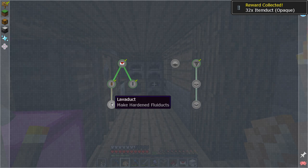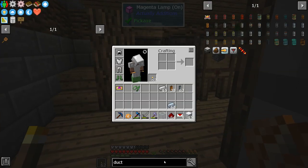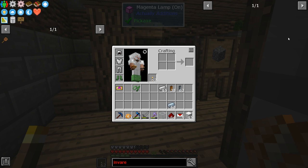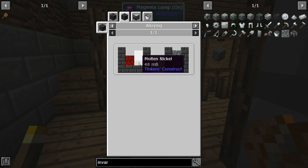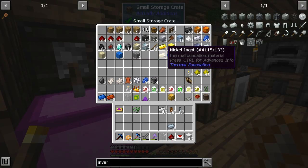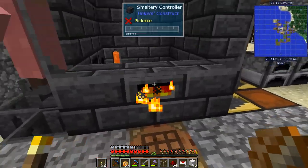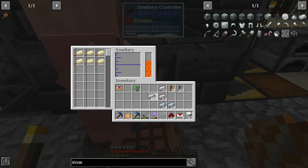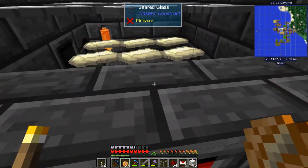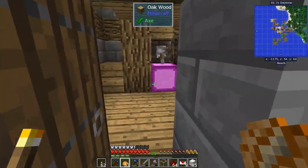Down here to make a lava duct we need hardened fluid ducts. For hardened, we need invar — and invar is another alloy: two iron to a nickel. Let's get a bunch of that going. We'll put in six nickel and 12 iron and just let them do their thing with the different layers.